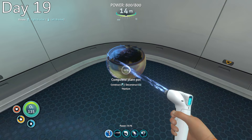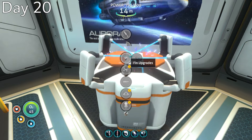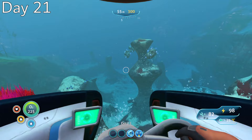I got a ton of upgrades on day 20 — made a modification station and used it to craft the thermoblade, then took 4 lithium to upgrade to the ultra-high capacity oxygen tank, giving me an additional 90 seconds of oxygen for a total of 225. Since the bigger tank would slow my swimming speed slightly, I made sure to fabricate ultra-glide fins to compensate. Finally, I used my new blood oil to craft synthetic fibers and finished the reinforced dive suit.